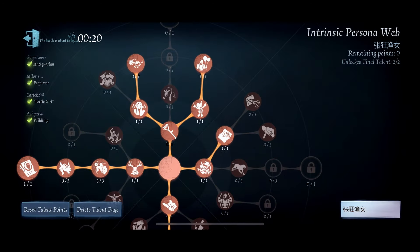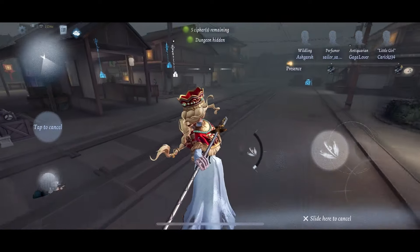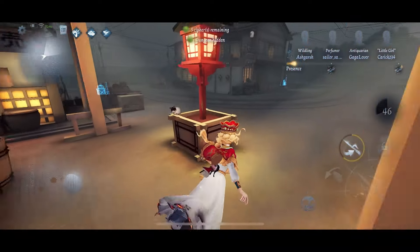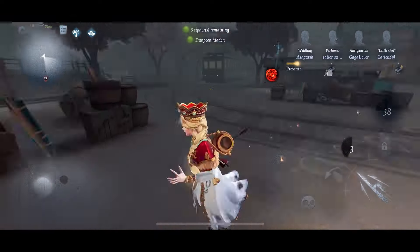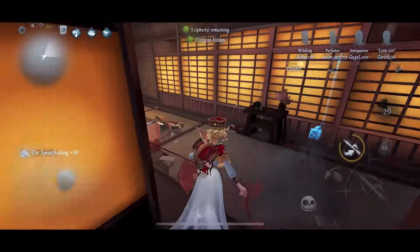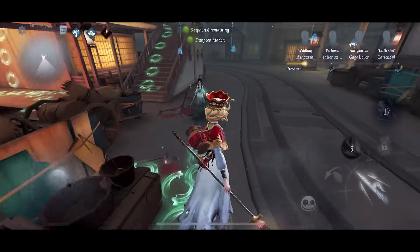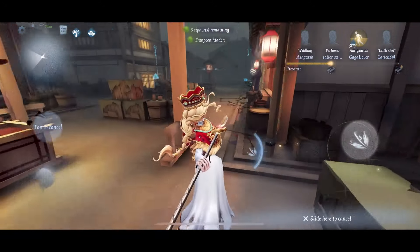We are up against Antiquarian, Perfumer, Little Girl, and Wildling. I have Insolence and Fast Ballooning to counter this team comp. Insolence is a trait that reduces knockback on the Insolence line, so if you're going up against Anti it's really great to bring. Now while I'm chasing Anti I know that the basement is here, so if we need to blink someone down near here and force basement as a way to win we can also do that. She's trying to transition but my reduced knockback just doesn't let her and I get a hit. Blink is ready in 9 seconds so we can down her very quickly.